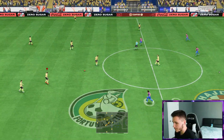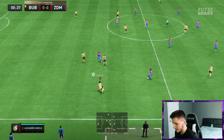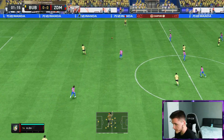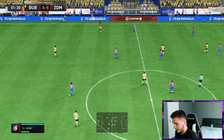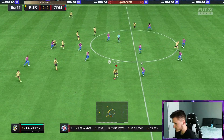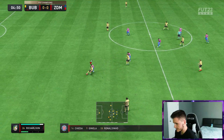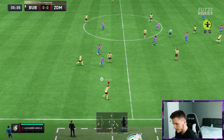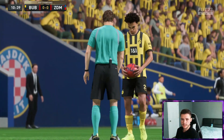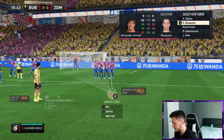Here we are jumping into game number one using the new Shapeshifters Richarlison card. A lot of people really enjoyed his Moments SBC card that dropped a few months ago, so hopefully his Shapeshifters version is much better in-game and overall a really solid card. Testing out his dribbling — he is 5-star, 5-star with really good agility and balance, and he does feel quite quick and swift on the ball. We do get a free kick here, which is a pretty decent opportunity. I don't think Richarlison would have great free kick stats, but he has 99 power with 80 free kick accuracy, so we'll give it a go.